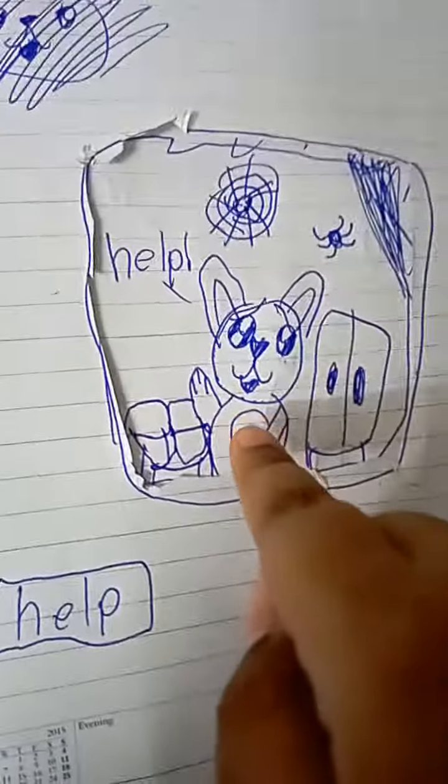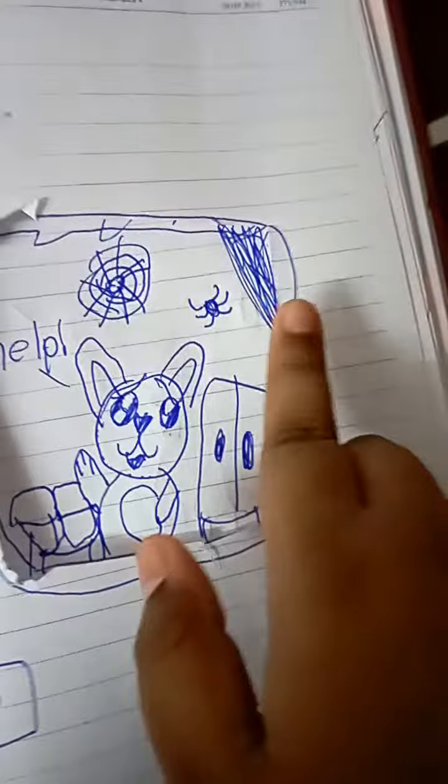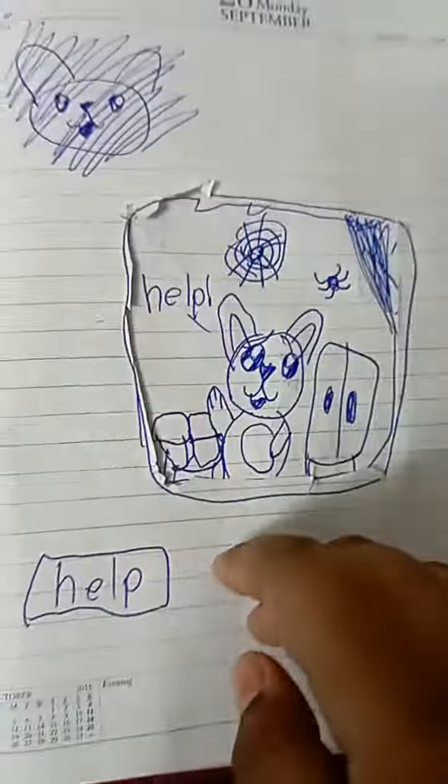Okay, here we go. Here's the fox. He seems to have a spider and something leaking — I don't know what that liquid is — and a spider web. He says 'help' and there's a button saying 'help.'